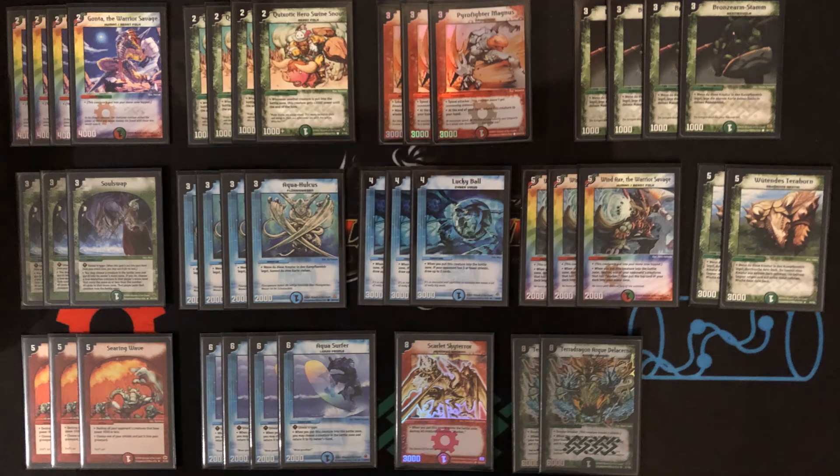For five-drops I play 3 Windex, 2 Terahorn, and 3 Searing Wave. I like these ratios, especially for Windex. I would not recommend playing 4 Windex because you sometimes rely on getting an untapped mana source from the top of your deck when you play Awesome Tribe or Windex. You saw me charging quite a lot of multi-color cards in the semi-final, finals, and group stages of IDC2. Windex can remove an opponent's blocker and give you mana to play double three-drop or Lucky Ball and a two-drop on the next turn without giving up a hand card to charge.